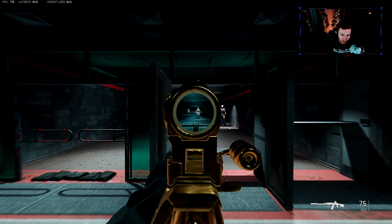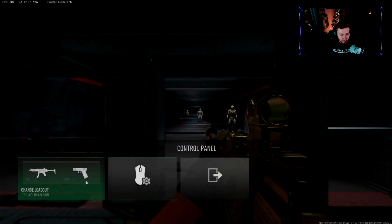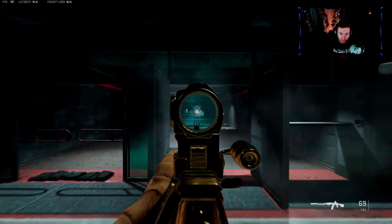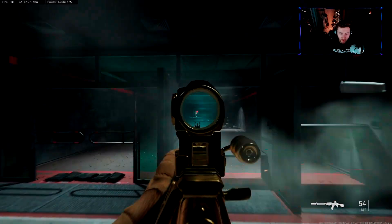For Eye Position you can do Close or Far — it doesn't really matter. All it does is change your perspective when you pull the gun up. Far gives you a slightly different view, but it's not a big difference. You guys can test it out.